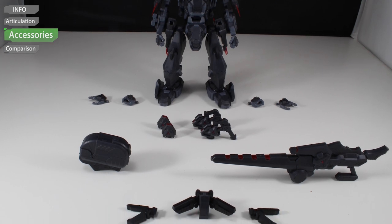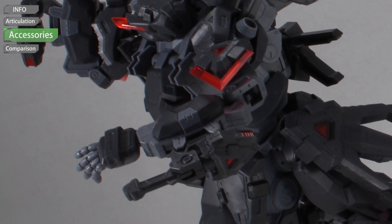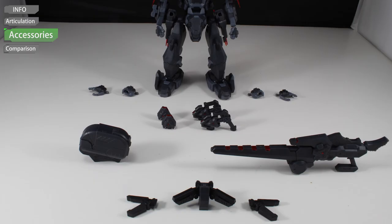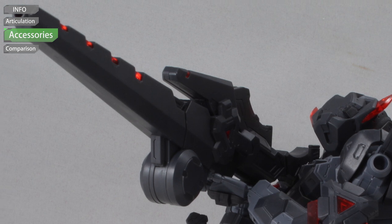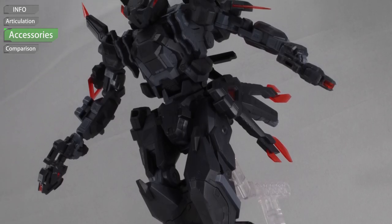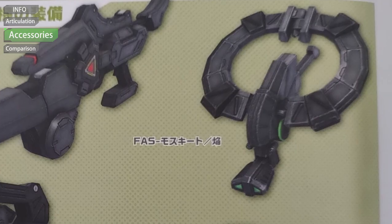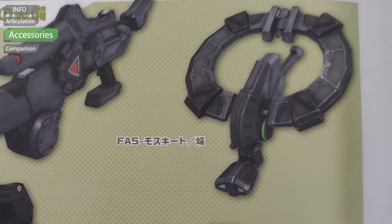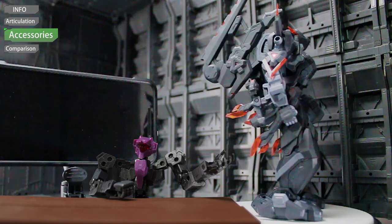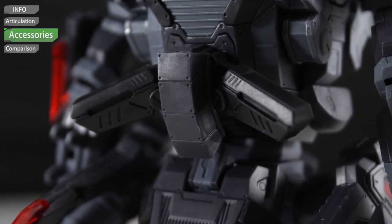Moving on to Kisei Hoshiki. Same three pairs of hands: open hand, grabbing hand, and closed hands. For equipment, we have sniper rifle, javelin with foldable mechanism, twin machine gun, a breast with exchange parts, container of mosquito — which in the game is a kind of weaponized unmanned aerial vehicle, but too bad this kit doesn't include that either — and lastly the flight unit glide charger with exchange parts.